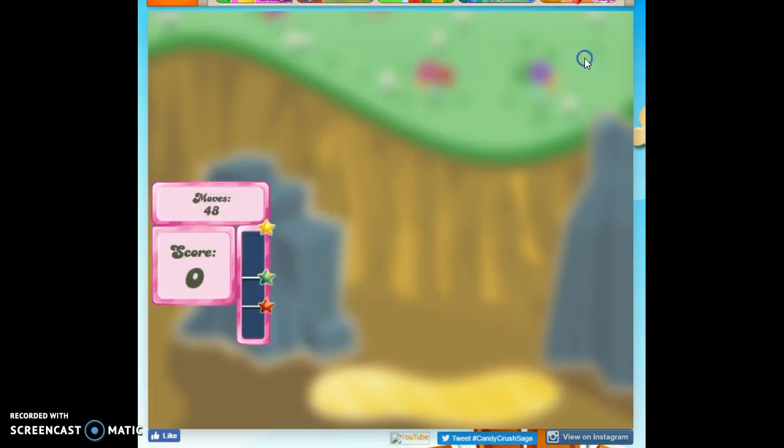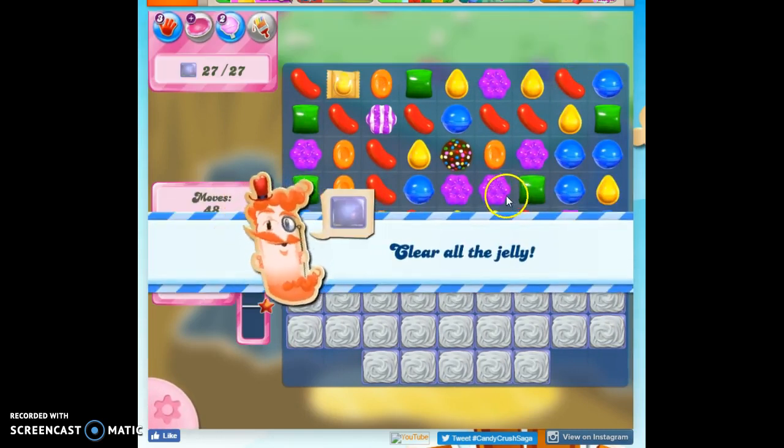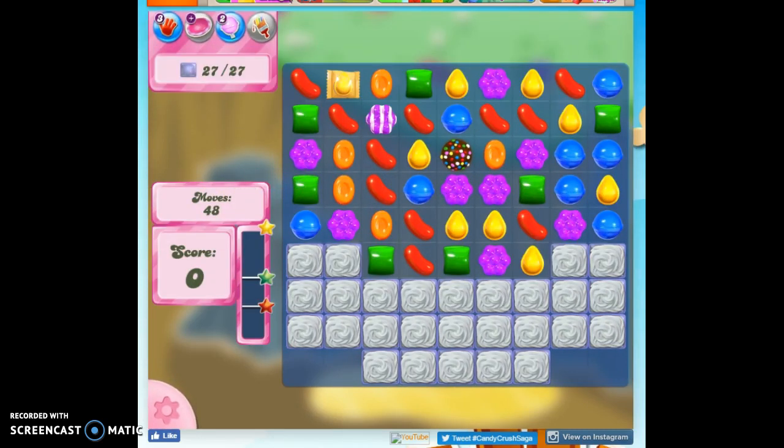Tiffy's having fun over here. Lake is out of lemonade — I don't really care about the story, sorry. So we have 48 moves, thanks to Mort's helmet and the magic dash, to clear out 27 jelly.